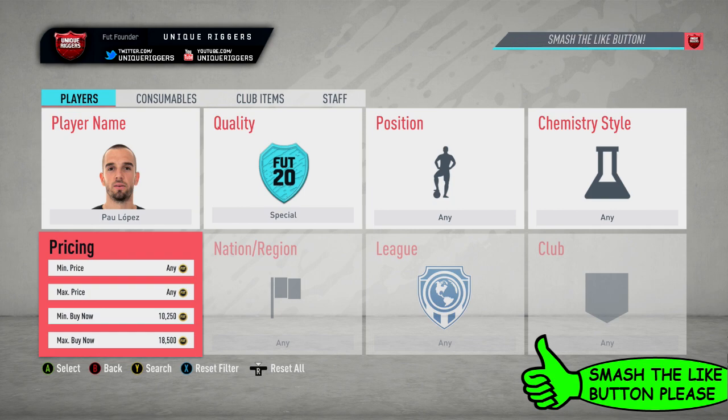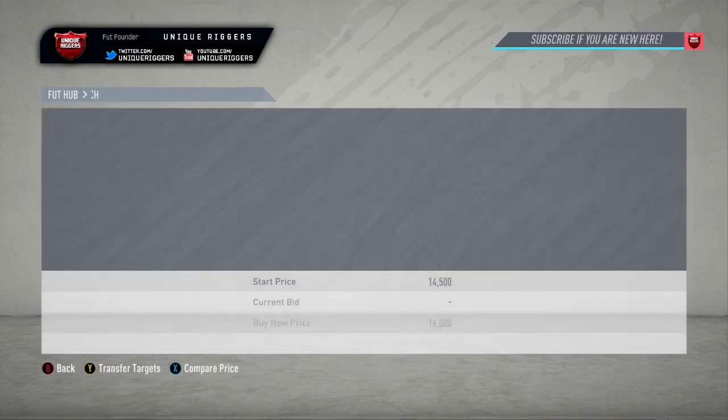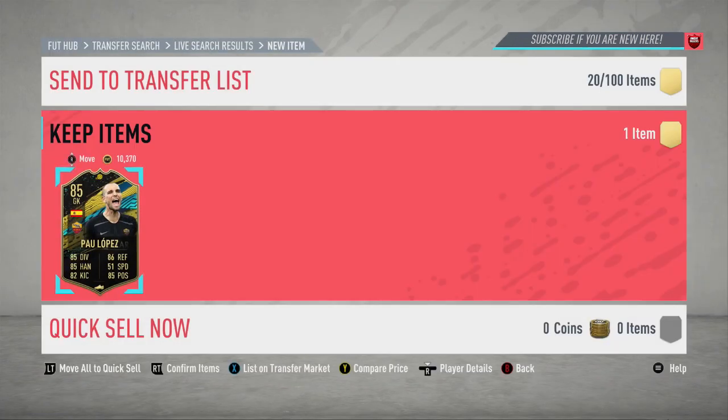First off this video, we have Lopez — his price at the moment is currently $18,500, so I'm going to go and try to snipe him right now. Just got and picked my first snipe there, picked him up at $16k, so that's going to be around 2,000 coins profit.